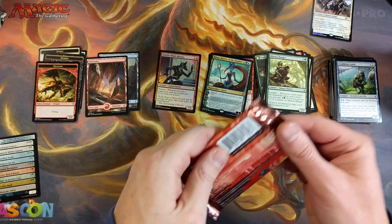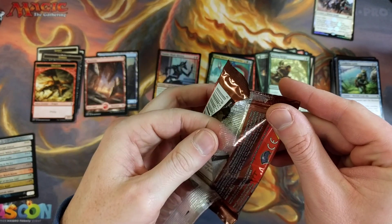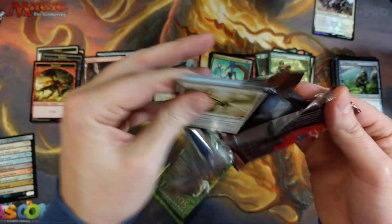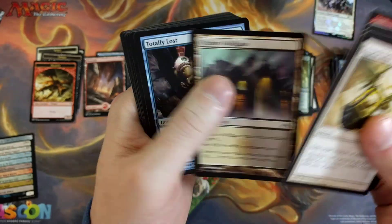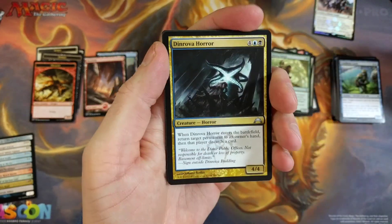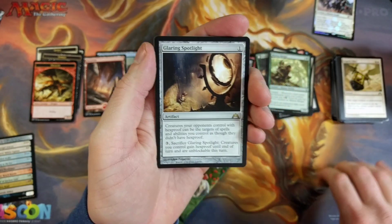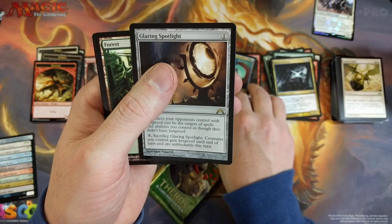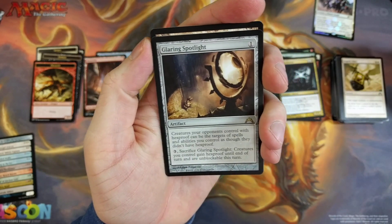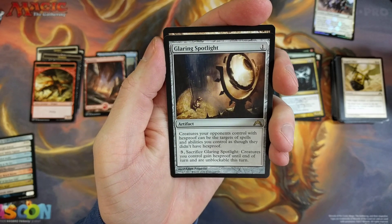Might want to make it a little more devastating. Gimme a frickin' dual land — that's all I want, that's all we want, right? We want a dual land. And he does not get it. Got the Glaring Spotlight and a forest, which will not suffice as a dual land. Creatures your opponents control with Hexproof can be the target of spells and abilities you control as though they didn't have Hexproof. For three, sacrifice Glaring Spotlight: creatures you control gain Hexproof until end of turn and are unblockable this turn.